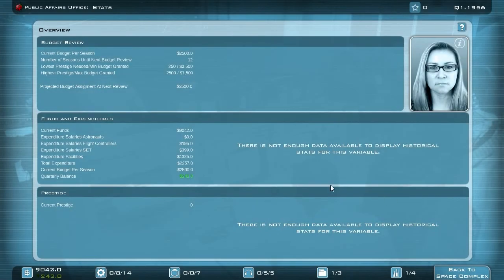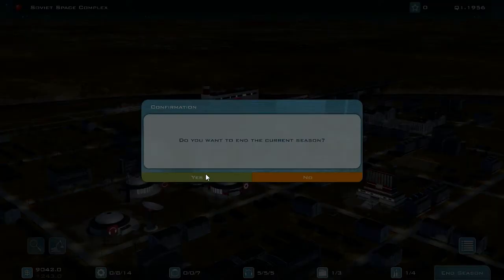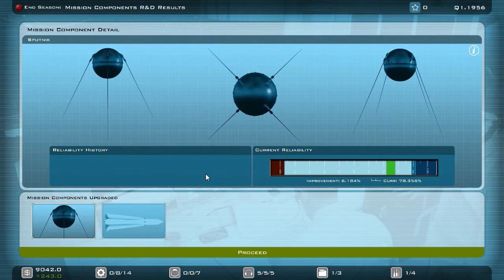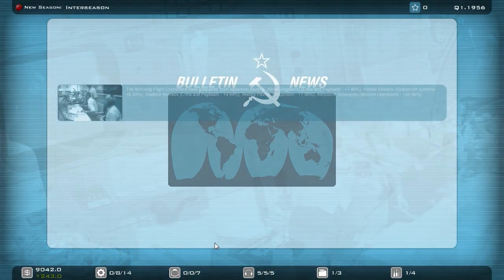We have a drop in prestige by zero — lucky, since we don't have any prestige anyway. Our three new scientists are ready. Let me assign them to the rocket program. We need to wait a little until we have the first data gathered for the new diagrams. Let me end the season. 78 — very good. And 37, so this needs a little more time.